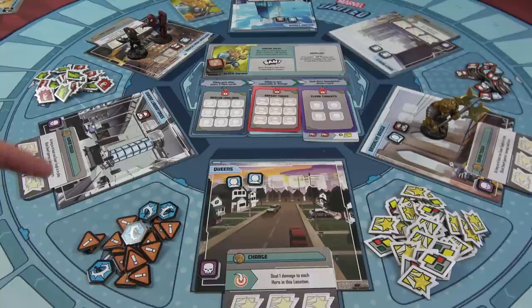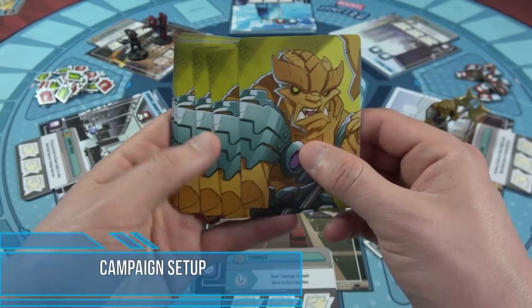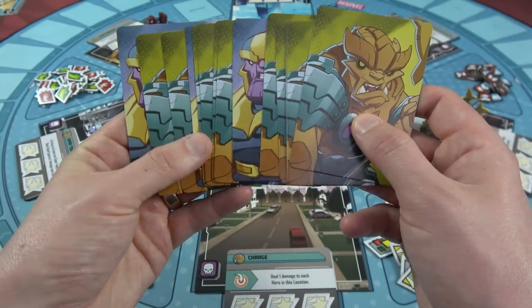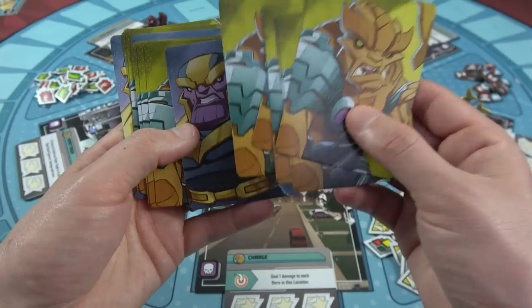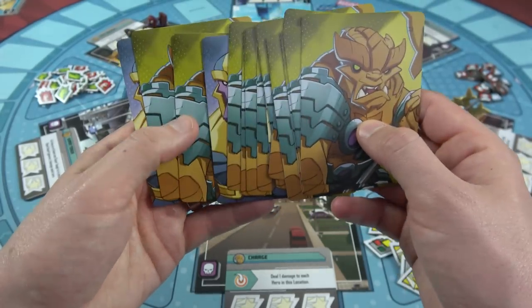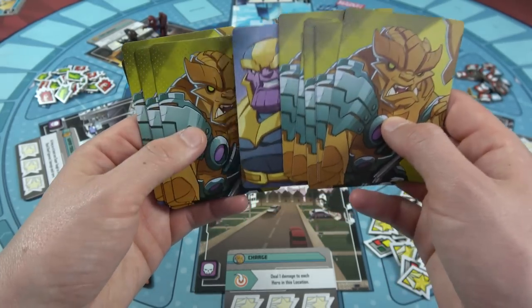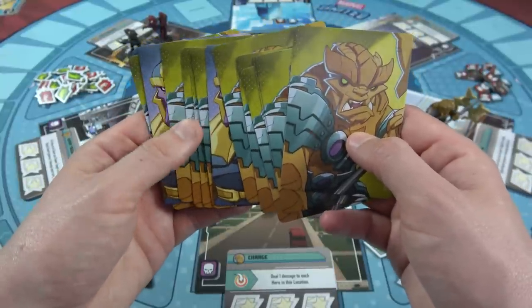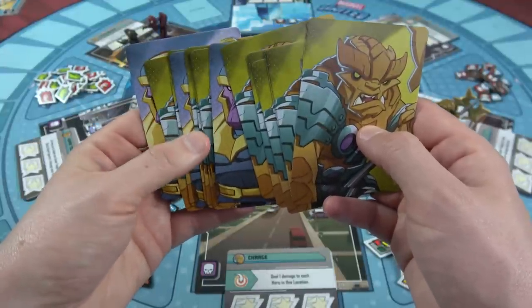Normally we'd go through a full setup, but I already have a video for that, so I'm only going to show you the changes for the campaign. There are a total of six Infinity Stones. You grab three random cards with the Thanos back and slot them into the villain deck: the first after the sixth card, the next after the tenth card, and the final one at the bottom. If you ever reveal one, set it aside — that means the villain obtained that Infinity Stone, and when we fight Thanos, he'll have it in his deck. If the minions get all six stones, we immediately lose.